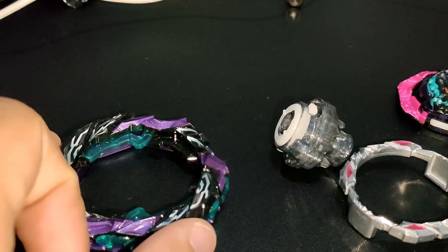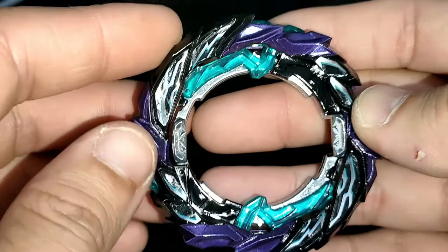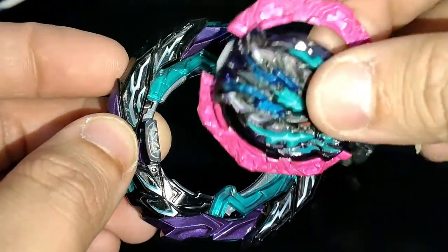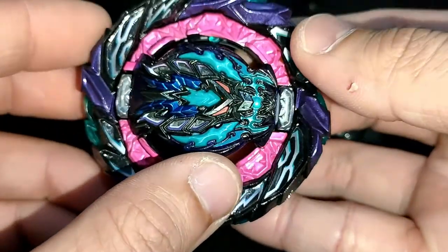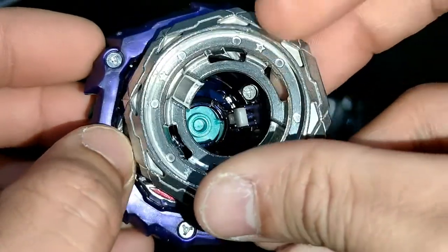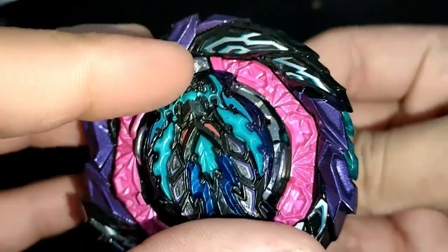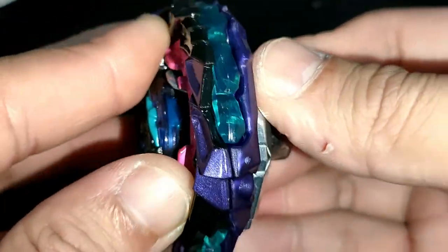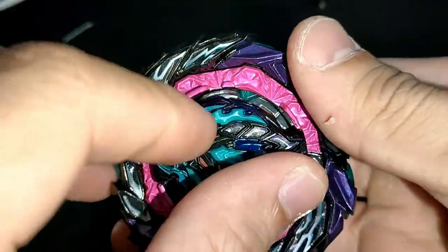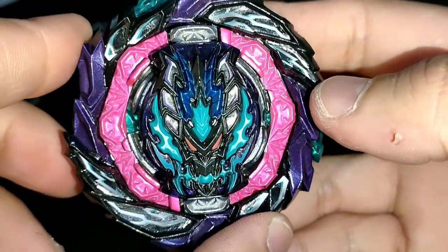So let's assemble our Roar Bahamut, first in low mode. Let's place the armor at the bottom, placing the Dynamite Core, locking it in place, placing the Forged Disc, and placing the driver. As you can see, there are no clicks, because it features a rubber lock instead of the usual teeth.